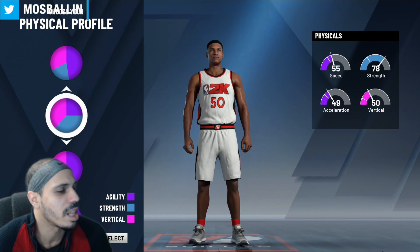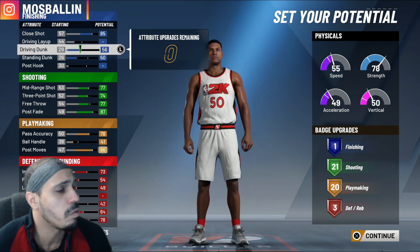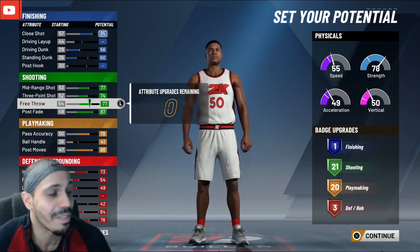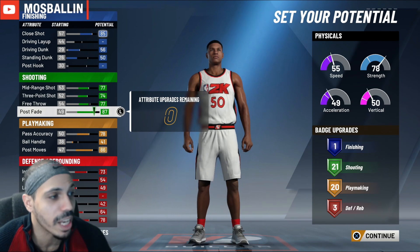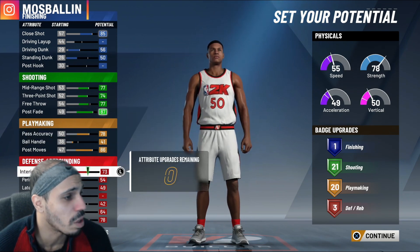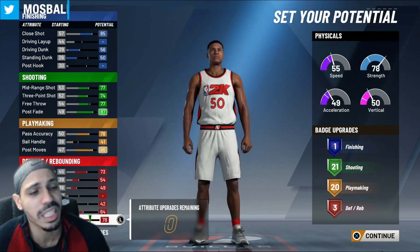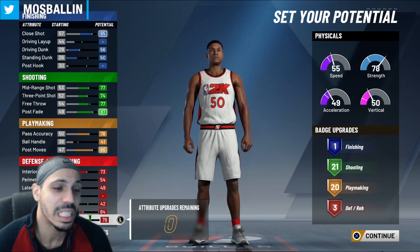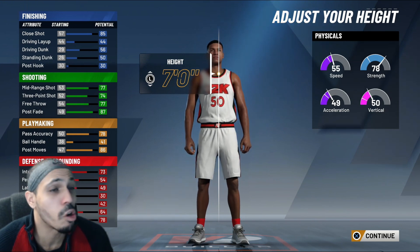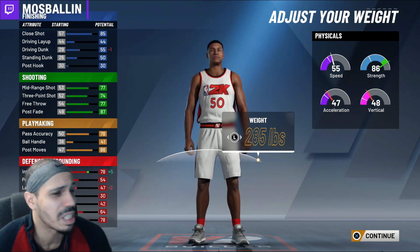Here's where we do the skill breakdown. We're looking for playmaking and shooting — this is the playmaking shooting one — and this is the vertical and strength we want. Our close shot goes all the way up, driving layup goes up a little bit, standing dunk up, mid-range to a 77, three-pointer 74, free throw 87. Post moves are up, ball handling and pass accuracy are whatever. Defense is gonna be slightly suspect, so is our rebounding, but we'll work on it. I like the badge setup — shooting, playmaking, defense, and finishing.